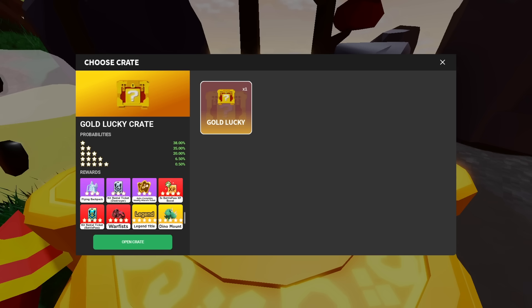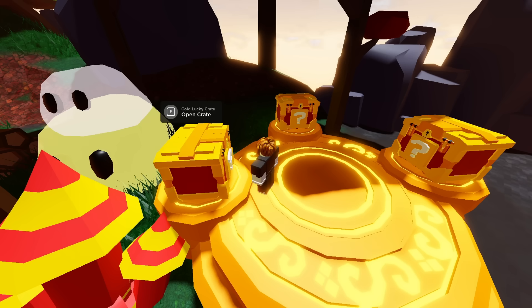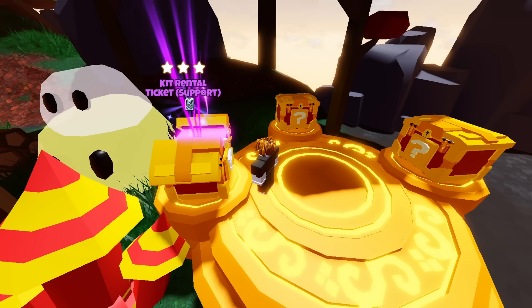Speaking of lucky crates, we have a gold lucky crate to open because we are now player level 14, just one player level from unlocking the Taliya Kit. Let's see what we get in our gold lucky crate. It's not the best, but it's not the worst — it's just the support kit.